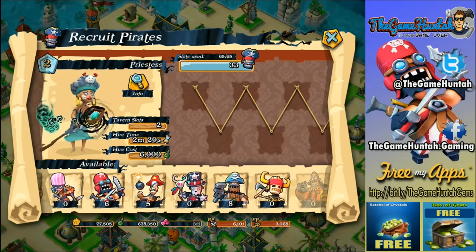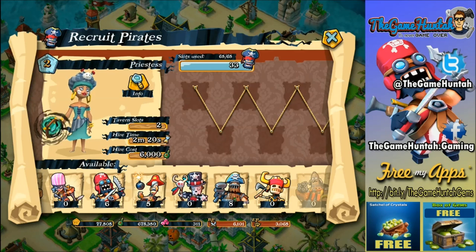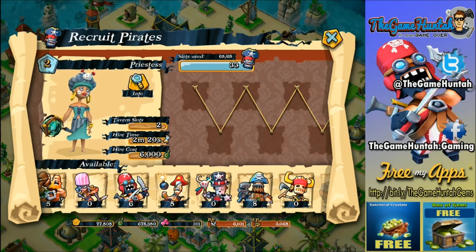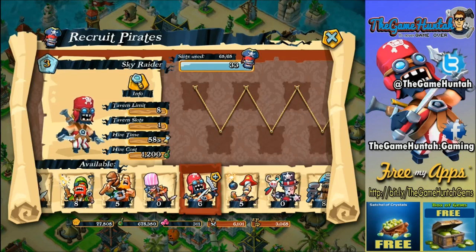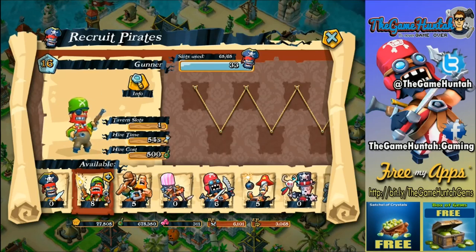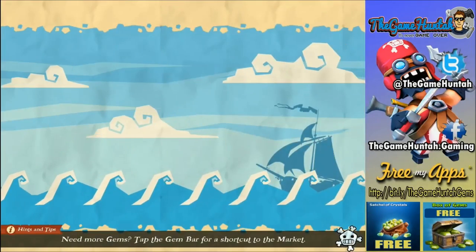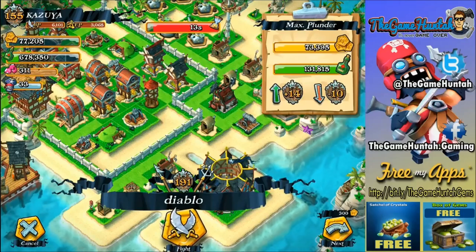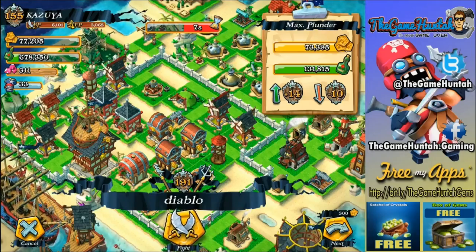I've got one Priestess, which I'm still trying to learn how to use. I know she's supposed to be really good at stunning enemy defensive buildings, but I haven't been able to see her in action a hundred percent — that's something for the future. I've also got a bunch of Juggernaut Bombers, some Sky Raiders, and the classic Brutes and Gunners. Let's get into action — I'm looking for some grog so I can continue upgrading my Sky Raiders.